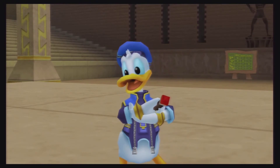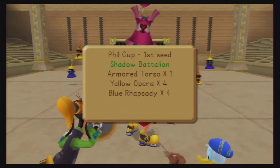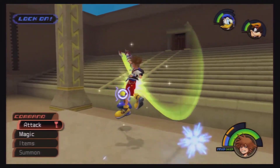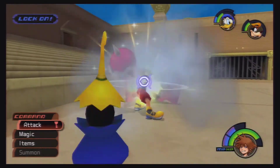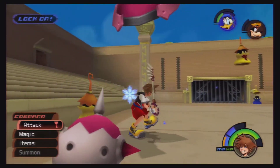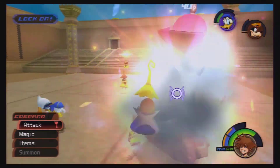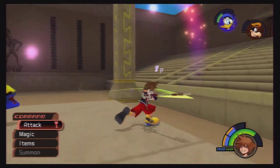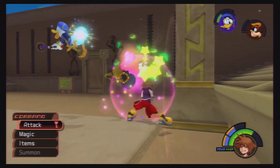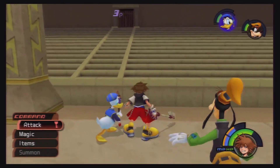Next is the Shadow Battalion, which is an Armored Torso, four Yellow Operas, and four Blue Rhapsodies. Focus on the magic users first — they're going to get in your way while you're trying to focus. But if by chance you get the torso on the ground, focus on the torso. We're just going to sit here and hit the torso. It's going to spin, which is going to do a ton of damage. And, down goes the torso. We win.